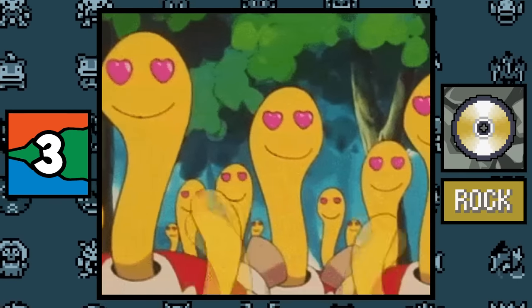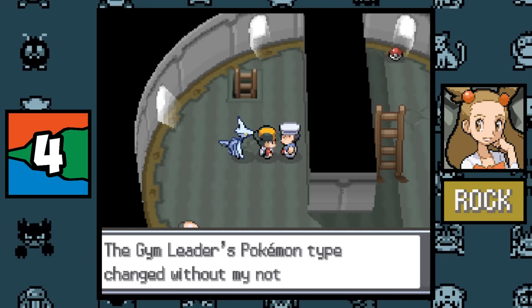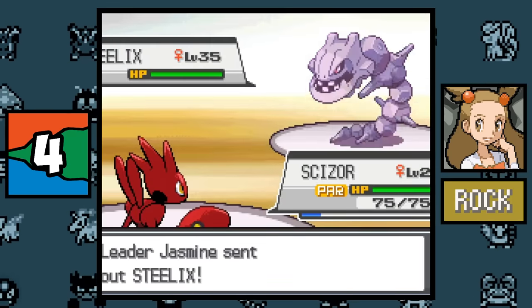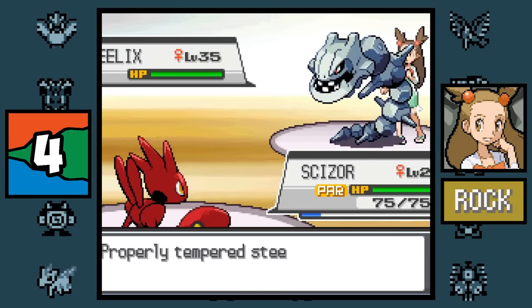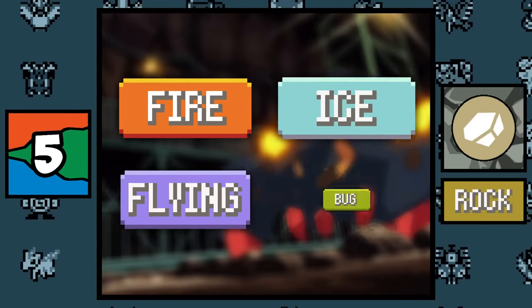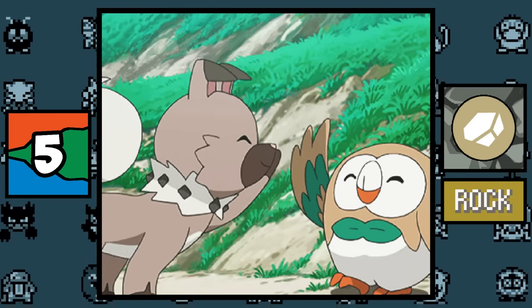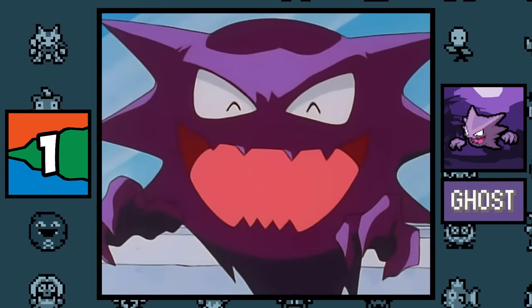More than half of Rock type moves have less than 100 accuracy, so I guess all Rock type Pokémon have awful eyesight. The Johto Steel type gym leader Jasmine was confirmed to have previously been a Rock type specialist, and it wouldn't surprise me if her Onix evolving into Steelix motivated her to change. Rock type Pokémon have the best coverage for Grass type Pokémon, since Rock is super effective against 4 out of 5 of Grass type's weaknesses.